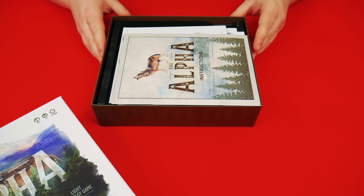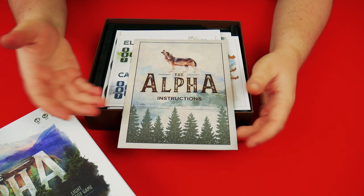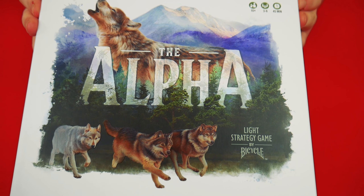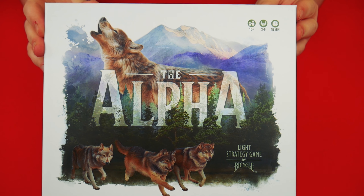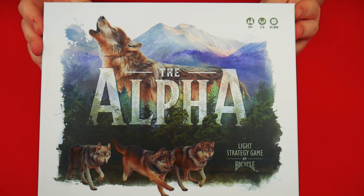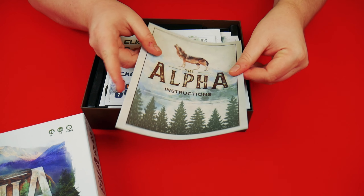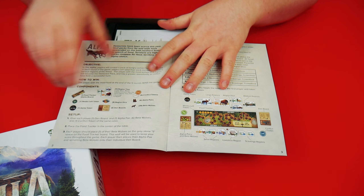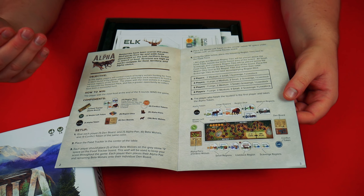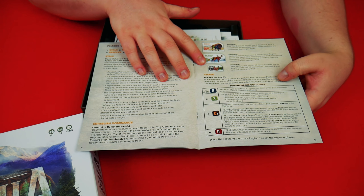It's been a while since I've opened a pack of Bicycle playing cards, so it's nice to open a game. The box has spot UV on it and the artwork is stunning. I really do like the theme itself — it's cool, and the artwork definitely expresses that incredibly well. You've got the instructions for the Alpha — a very easy, very simple to read rulebook. You've got the objective, how to win the game, the components, and the setup, which is what you'd expect to find at the front of a rulebook.